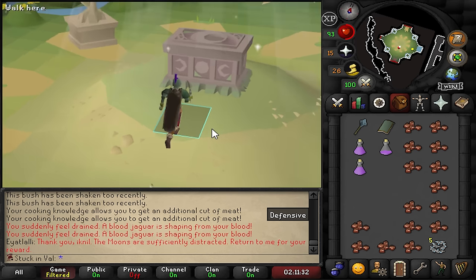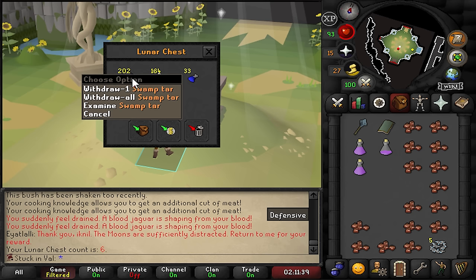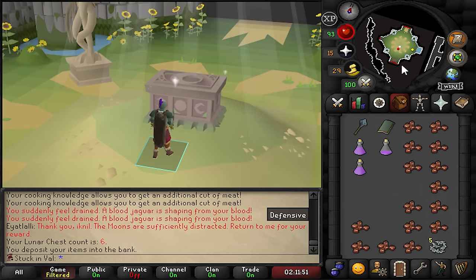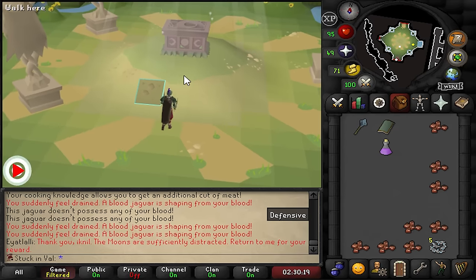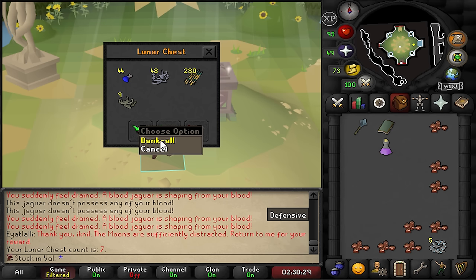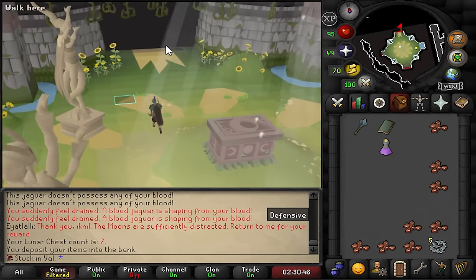Chest number six — it is not the best. I don't know if I can utilize the swamp tar for anything. Maybe it's an okay way to train herblore. Prayer XP, water orbs — let's keep going. I believe we're on chest number seven or eight. We got the usual loot. What we can calculate is I do approximately three and a half chests an hour right now. In order to get an item it's about one in 19, so roughly five to six hours to see something if I non-stop grind. It's definitely going to be a grind, but let's see if we get lucky.